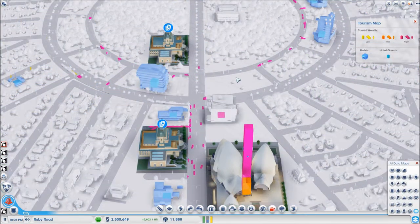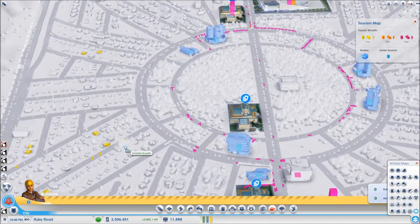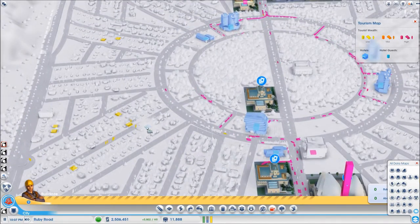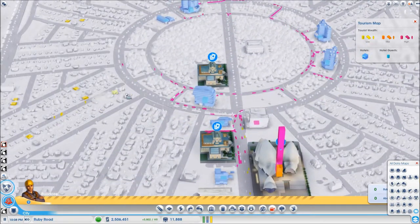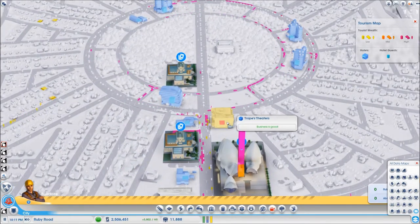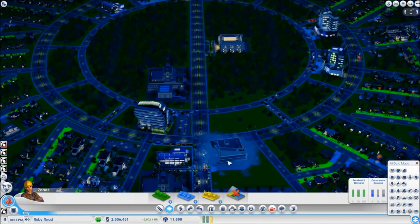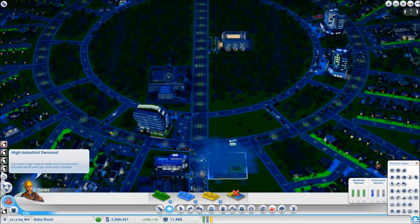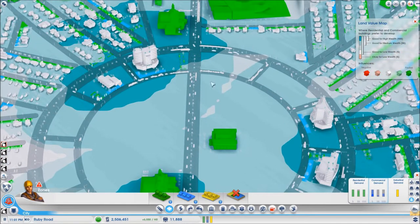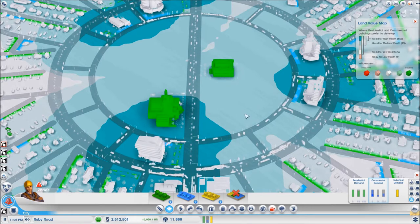Now let's move on with the tutorial before I see something as stupid as that again. I'm not going to allow any low wealth motels in this city, so I'll be bulldozing them as soon as I see them pop up. This building has been created as a shop again, so again bulldozed. Hopefully the next time it's going to be a hotel. I need to increase the land value in these spots in order for them to create high wealth hotels.